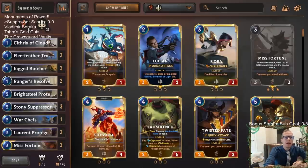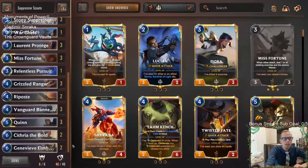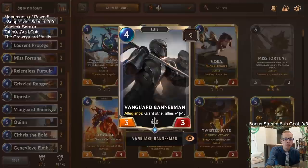Welcome everybody on Twitch chat and YouTube for some Suppressor Scouts. We're going to try a brand new card from our new expansion, Monuments of Power — Stony Suppressor. It's a two-mana unit, a one-three, that makes all spells cost one more mana. We're going to put it into a Demacia Bannerman Scout deck today.